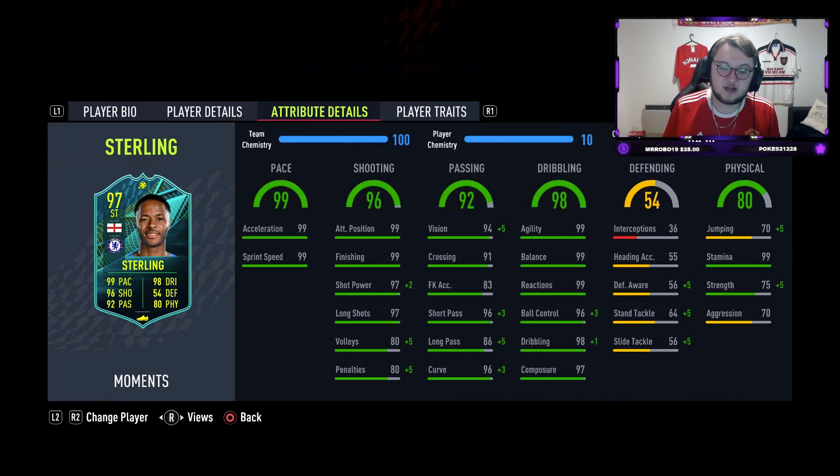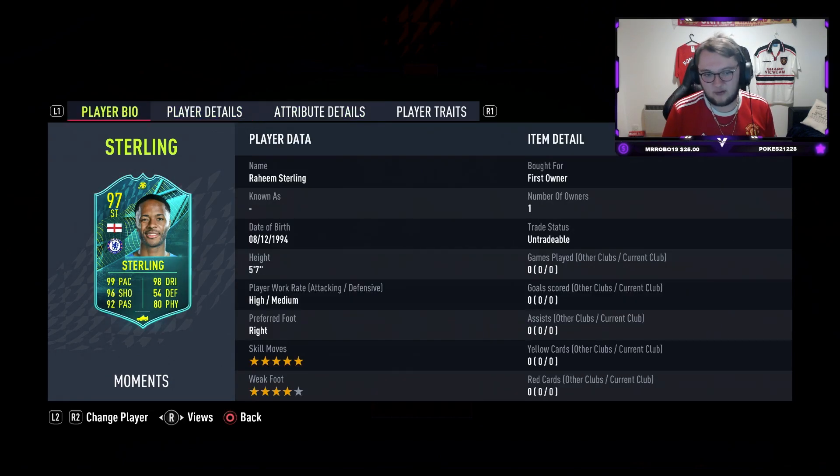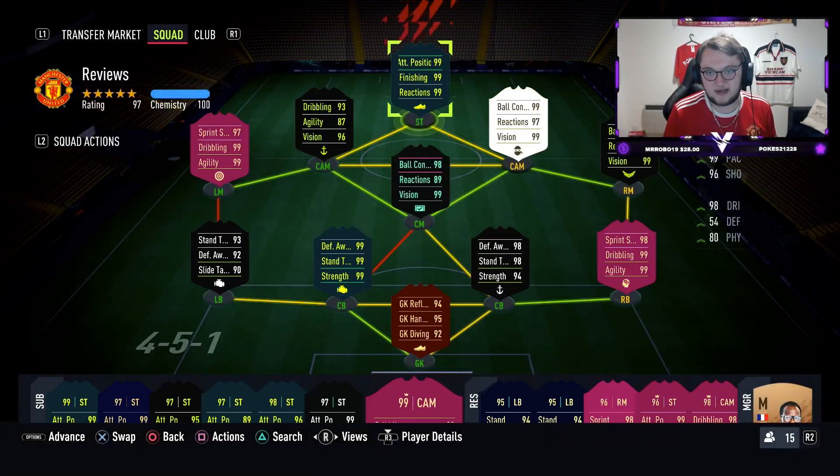He's got 99 for acceleration and sprint speed. 99 for attack positioning and finishing, 97 for shot power and long shots. Volleys and penalties quite low but largely irrelevant this game cycle. He's got 94 vision, 91 crossing, 96 short pass, 86 long pass and 96 curve. But he does have the finesse shot so that's already up to 99. 99 for agility, balance and reactions with 96 ball control, 98 dribbling and 97 composure. This is a very, very, very meta looking card.